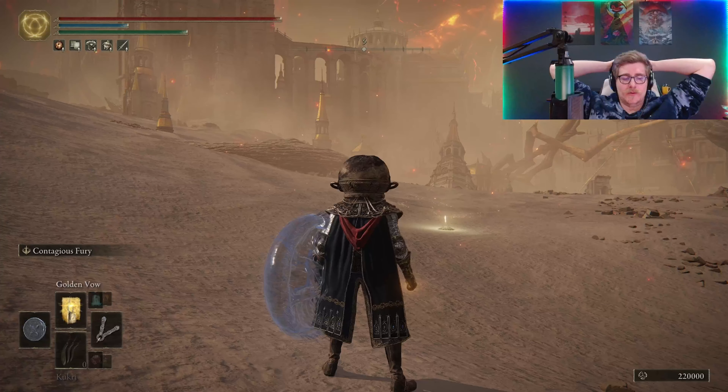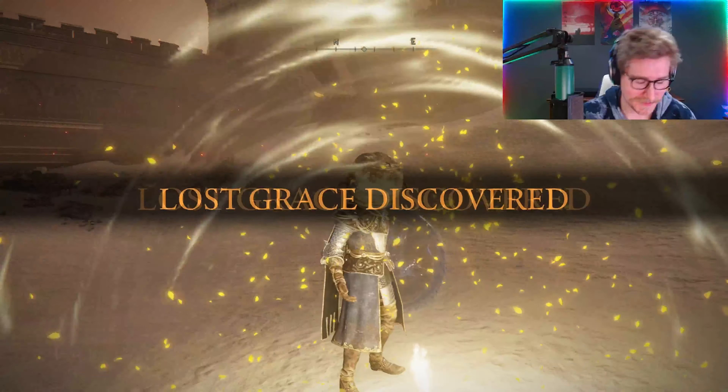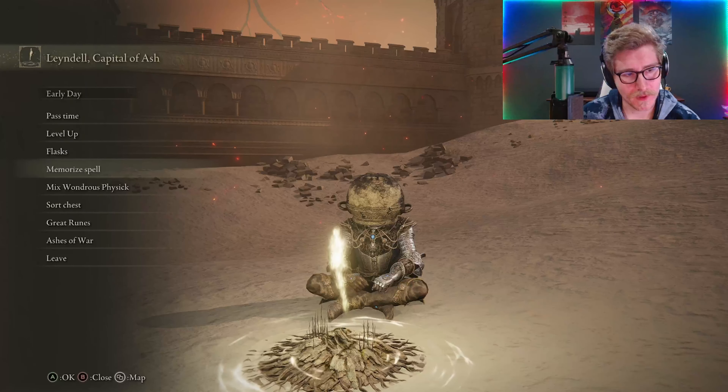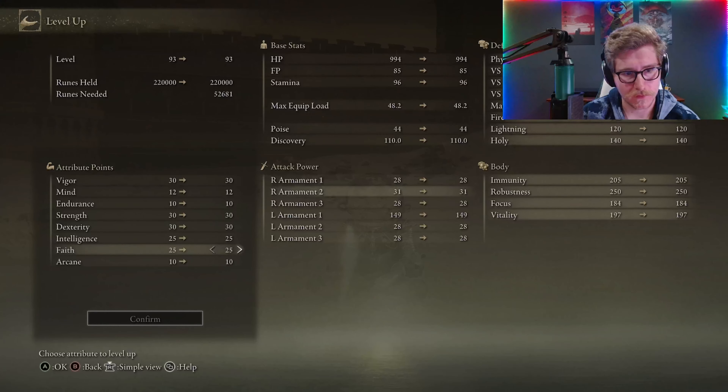Unfortunately, by the time we got there, he was not among the living. But no worries, we can grab his bell bearing, give it to the Maiden Husks, and purchase a Ritual Pot and 3 Old Fangs, which are required for Redmane Fire Pots. You can find an additional 15 Old Fangs spread across 3 locations: Pidia's Roof, the Explodey Cave, and a final 5 in Leyndell.